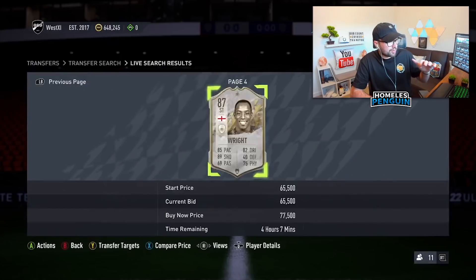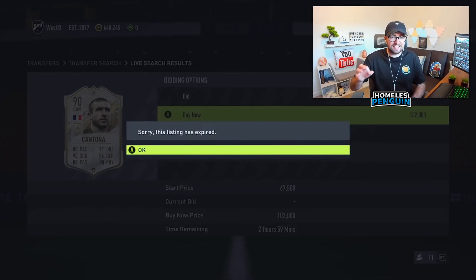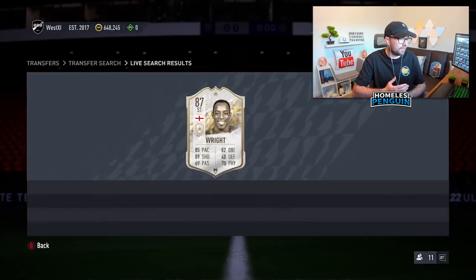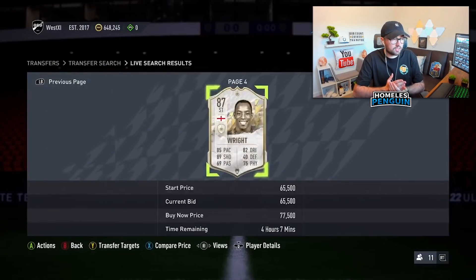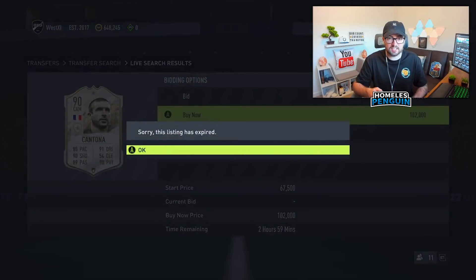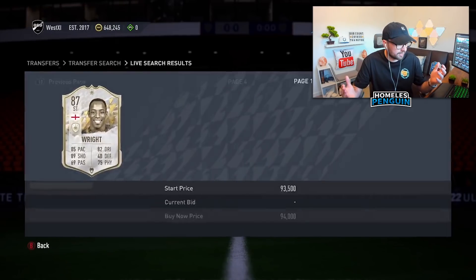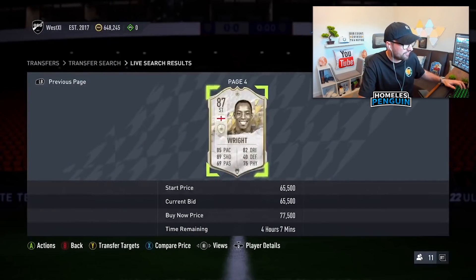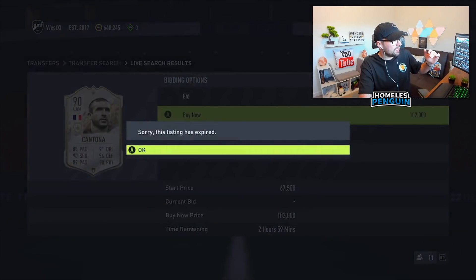This next clip features a returning guest, Adam West, who's been submitting loads of icon sniping content recently. This one is a 90-rated Cantona on the Xbox for 102,000 coins. He's doing the compare price method with open bid sniping — I've got a tutorial for that on my channel. He does see the card listed at the correct time and the mechanics are pretty solid, especially considering he's doing the compare price method which can take a little time to register whether it's actually going to be a trade worth buying. At 102k it's obviously something you'd want to snipe, but unfortunately Adam misses out.